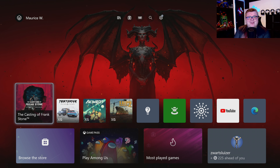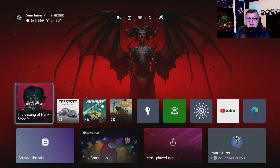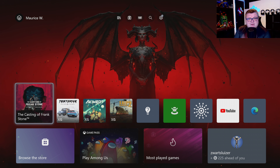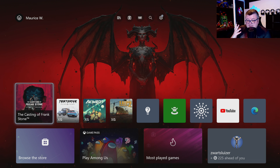Hey guys and girls, thank you for watching another episode of the Xbox Tester. My name is Maurice. Today we're getting a look at The Casting of Frank Stone from the world of Dead by Daylight on the Xbox Series S. It's a game made by the studio behind games like Until Dawn, The Dark Pictures Anthology, and of course The Quarry. Let's get into it.